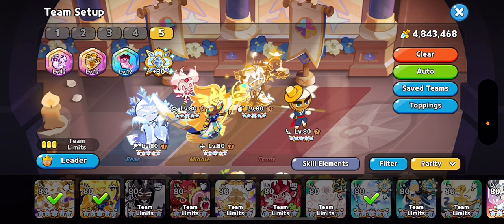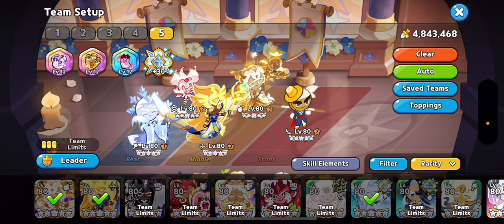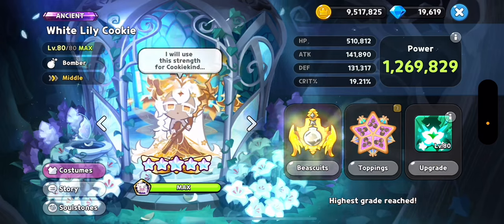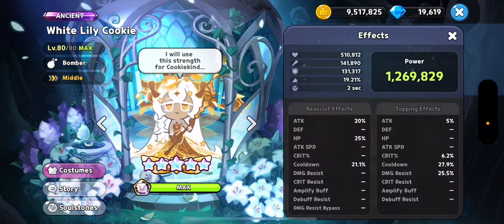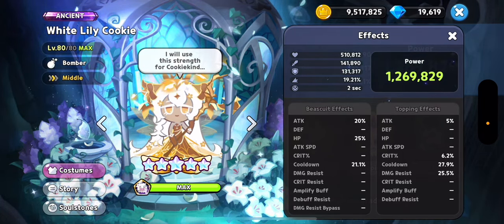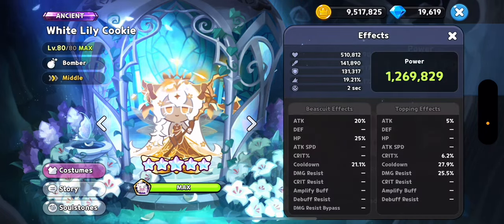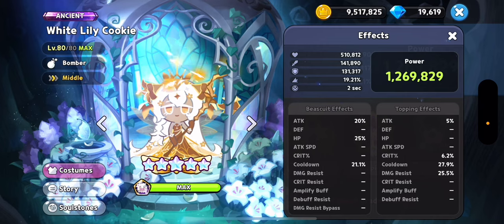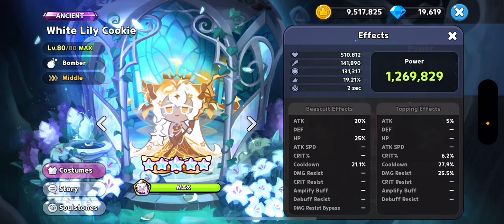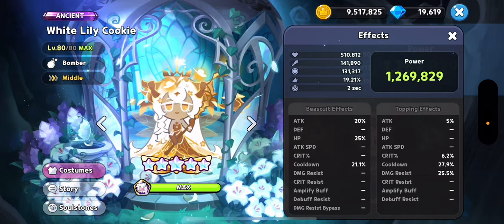This is one of my favorite teams to use in the arena. You do need a two-second White Lily start for this comp. Going into White Lily: you need a two-second start, which means you need a minimum of around 16.5% cooldown on your biscuit. This could be difficult for some free-to-play players, but you need that two-second start so they get shackled. Basically, she's a Frilled Jellyfish replacement when she gets a two-second start.